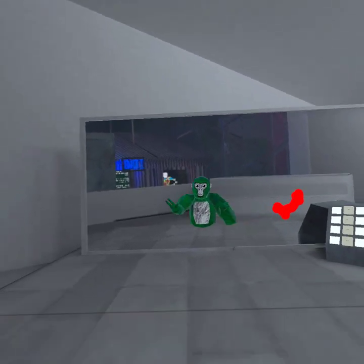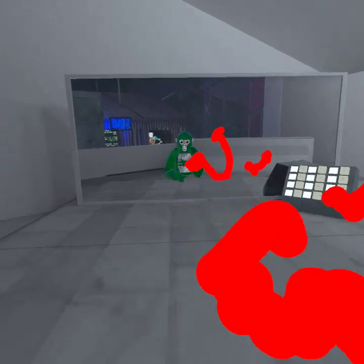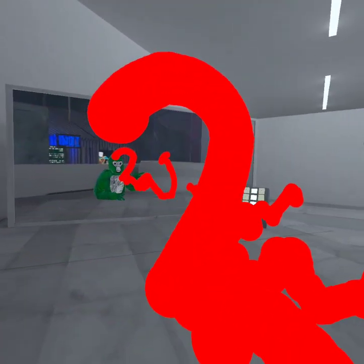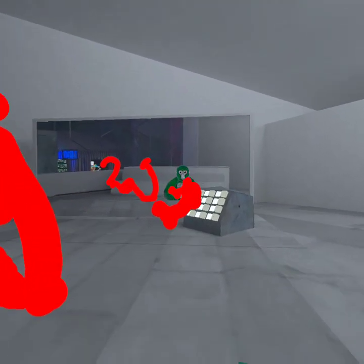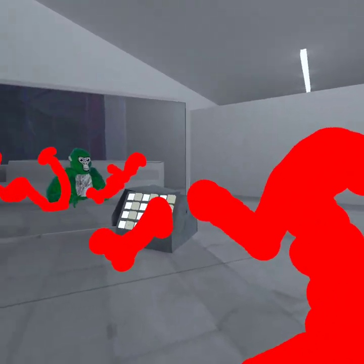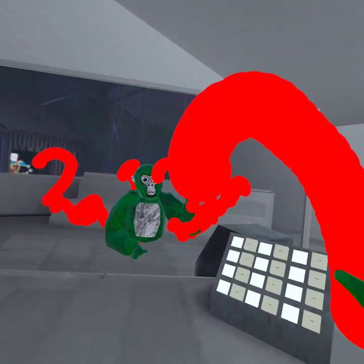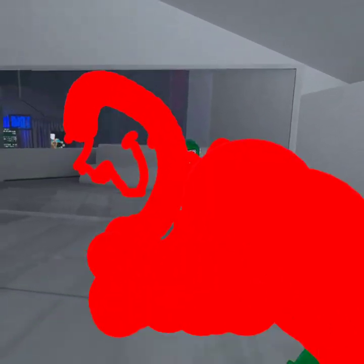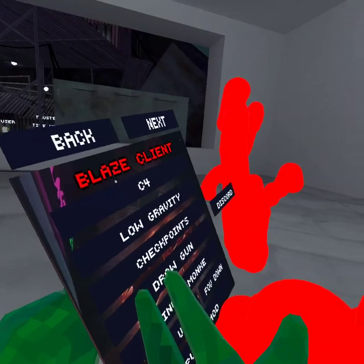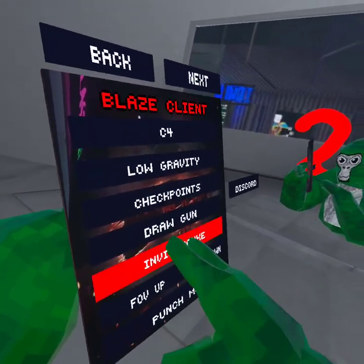There's a draw gun — so you can't do an actual gun, but you can draw stuff. Let's try making a heart. The thing is it turns your drawing into like an actual 3D object, so I'll turn the draw gun off. The stuff I drew will be here for the rest of the session.